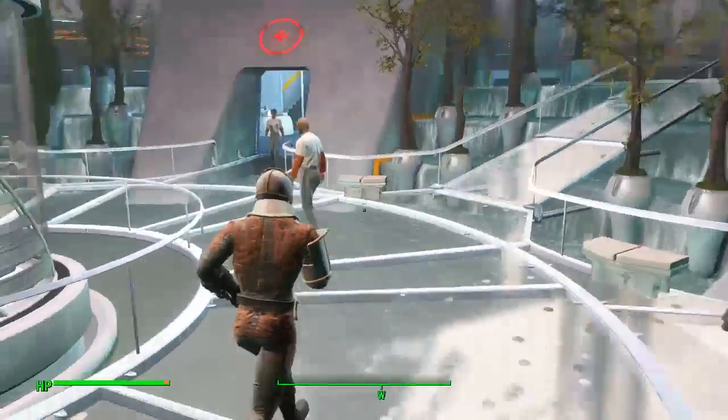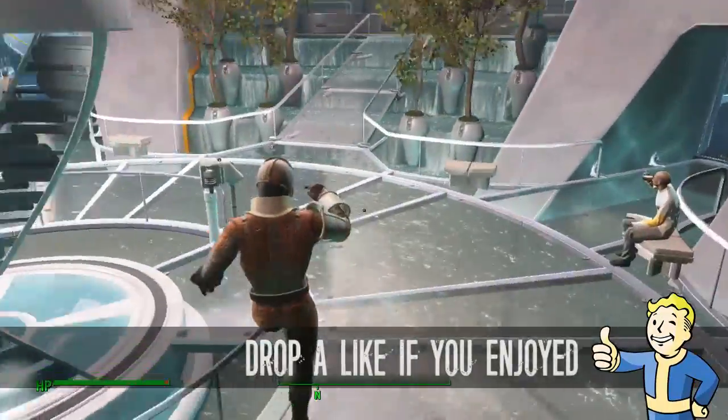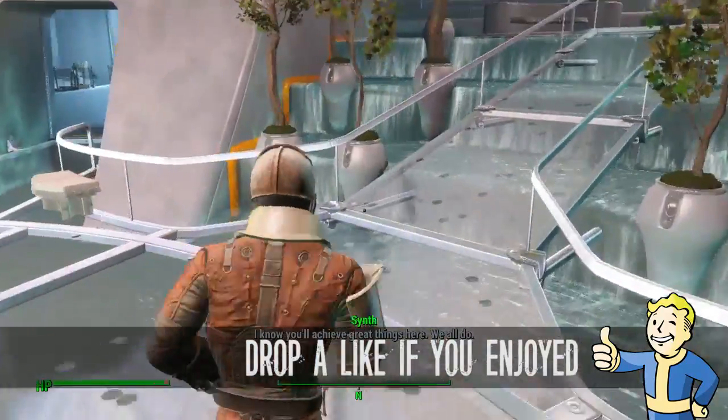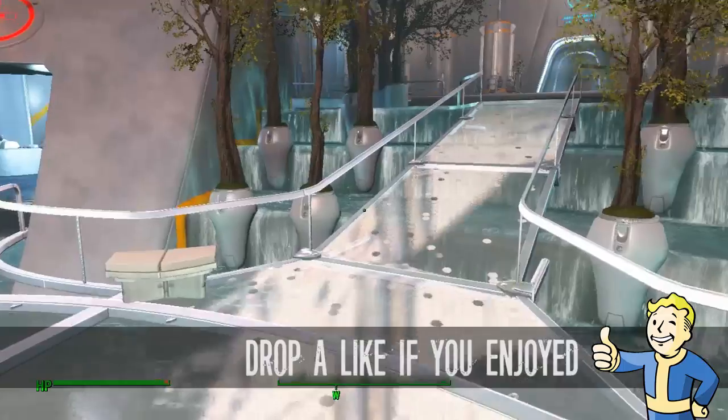There you go guys — that is how to get the Mark III Synth chest piece and right arm pieces in the Institute. Make sure you head over there and buy them if you want to collect all these pieces. I will try and find the rest sometime soon. Thank you for watching — that was another unique rare apparel guide and I will see you guys in the next one.